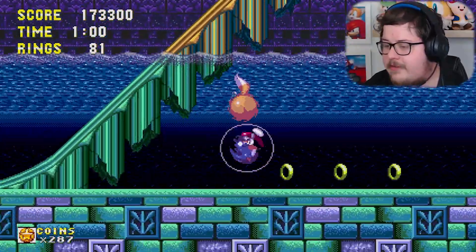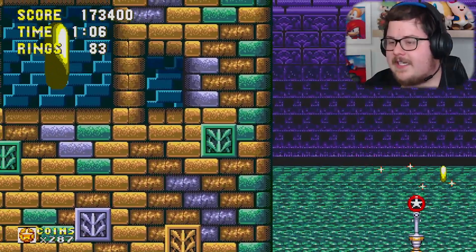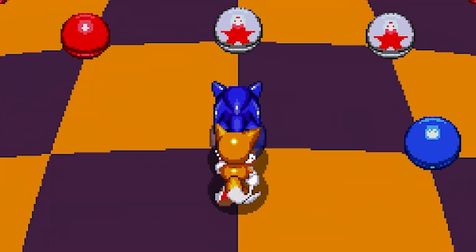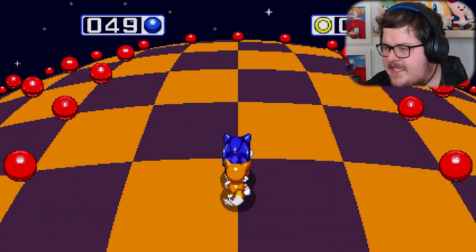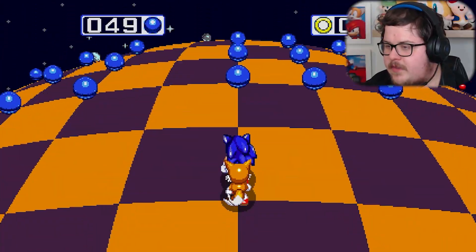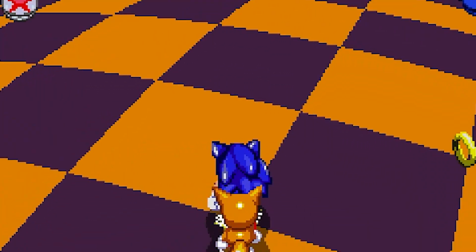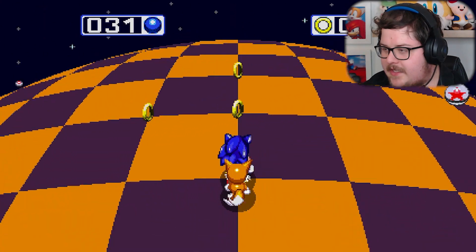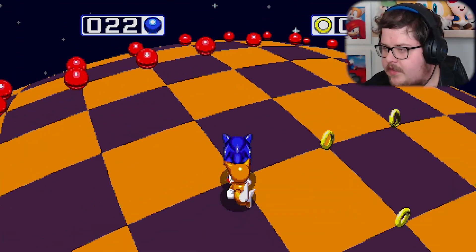There should be a secret right here — there we are. We're getting these Blue Sphere special stages out of the way quickly. For this one we need to get all the blue spheres. There are three paths: one that cuts through the middle of the stage, one where we get all of these ones, and one last room at the end with four blue spheres in the middle. We just get all the blue ones out of the way by doing the bare minimum, walking around the sides and getting all the rings.